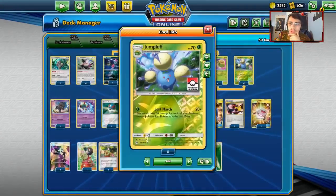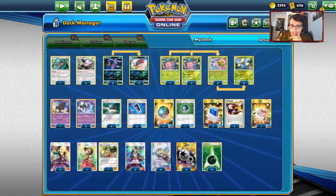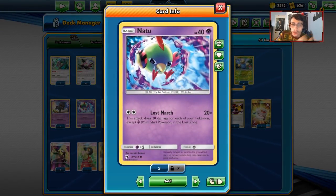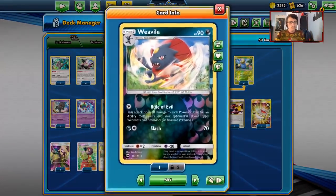The Jump Pluff lines are pretty good. Jump Pluff can hit Wailord Magikarp, and you can also hit Lycanroc GX for weakness. Natu 2 obviously goes through Lucario GX and Buzzwole, which is really strong. And then you have Weavile.